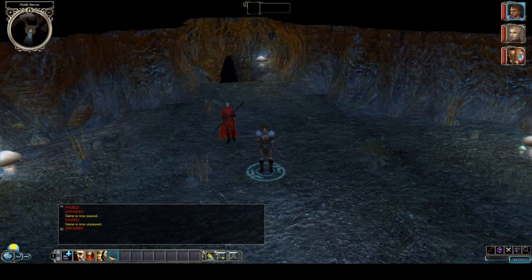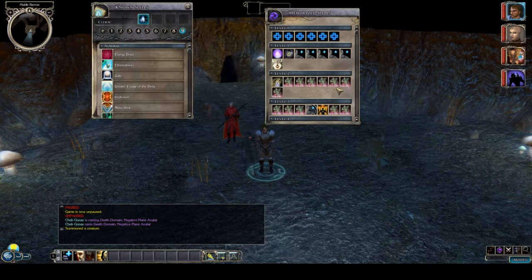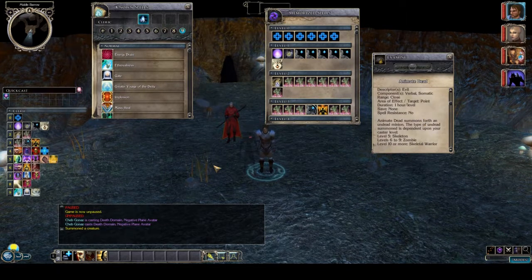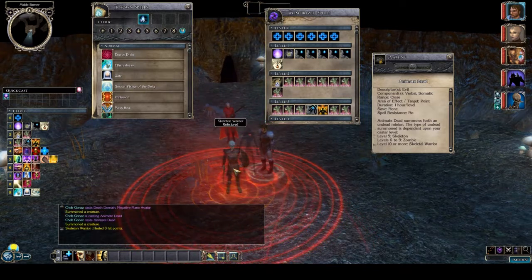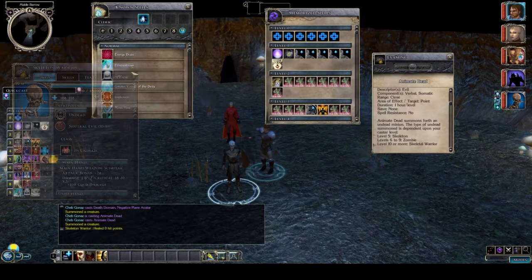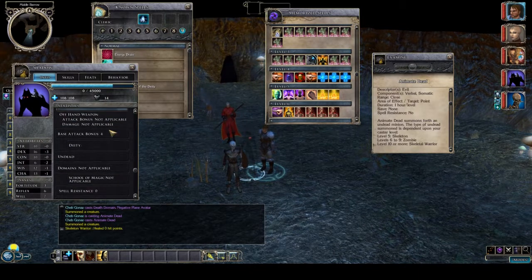I've gone ahead and made a level 18 cleric so I can show you how this looks. First thing to note is the shadow minion we got from choosing the Death domain — it's quite a nice one. Next we'll look at the spellbook. Thanks to choosing the Undeath domain we've got a large number of necromancy minion spells available. Here at level 2 we've got Animate Dead, the most basic minion spell. Because we took the Undeath domain we got this spell at level 2; normal clerics won't get it until level 3 and wizards can't have it until level 4. Because we have the spell at both level 2 and level 3 we can fill both slots, meaning we can cast it a lot and won't run out of minions easily.